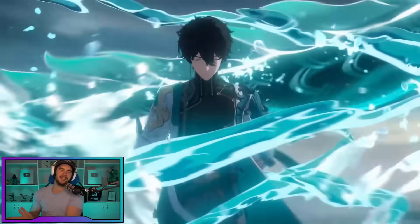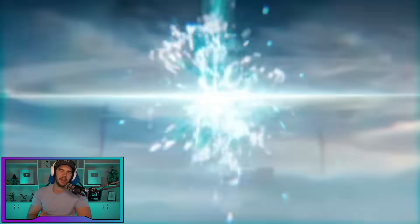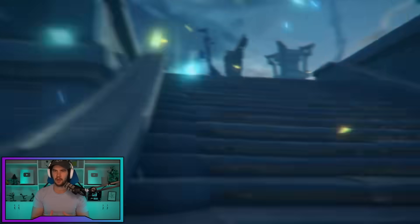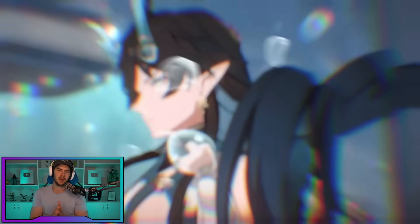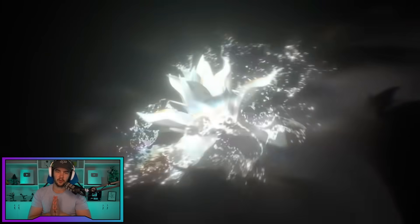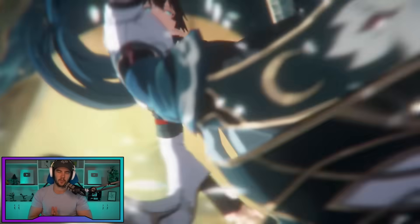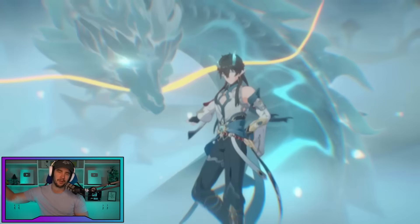Hey guys, welcome back to Hawkeye's Star Rail. In today's video, we're doing our guide for Dan Heng Imbibitor Lunae. This guy is pretty complex when we look at his energy and stuff like that, with multiple basic attacks that generate different amounts of energy. The builds I'm going with are the best ones I've found personally, but keep in mind there could be some other crazy builds in the future. Also like with every new character, we get a code, so I'll leave that in the pinned comment and the description — go ahead and get your free jades.